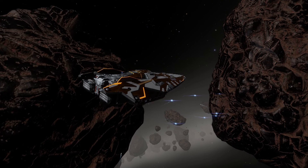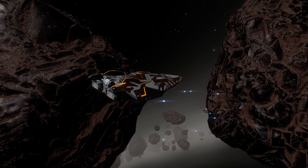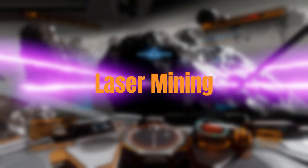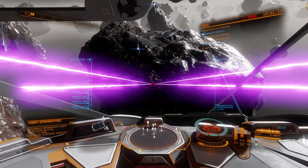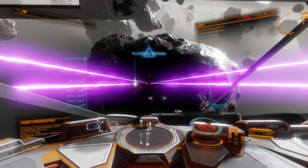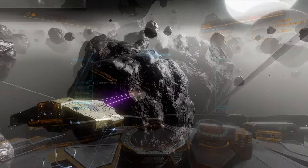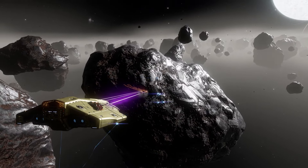In Elite Dangerous, there are two main types of mining: core mining and laser mining. Laser mining is all about using mining lasers to dig into asteroids to farm metals. Laser mining is simple, easy, and effortless. All you have to do is dive into a good mining hotspot, find asteroids with metals, and shoot lasers. Right now, this is the most efficient and profitable way to earn money with mining — especially platinum mining.